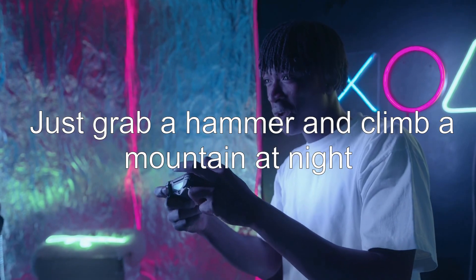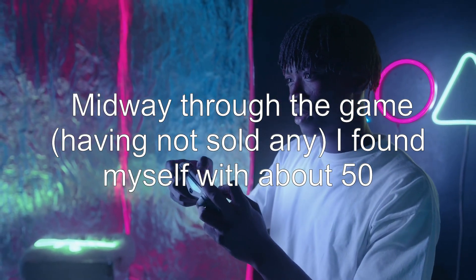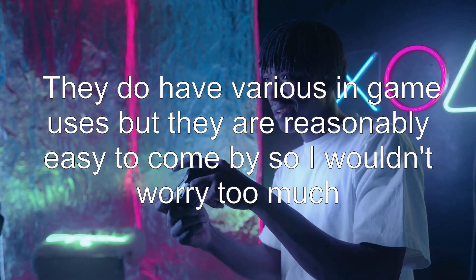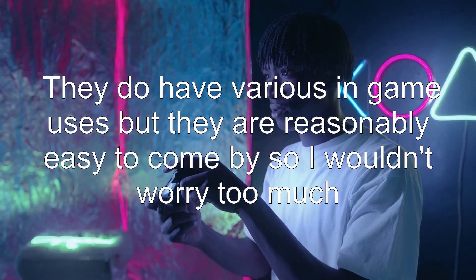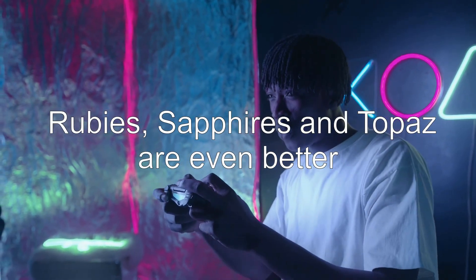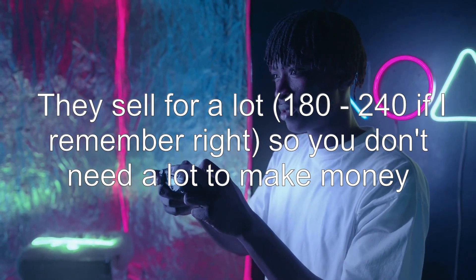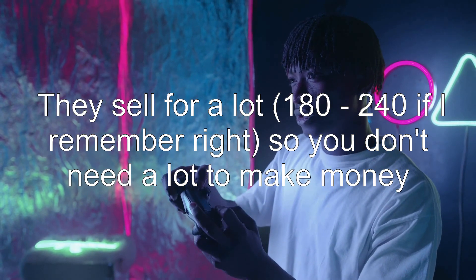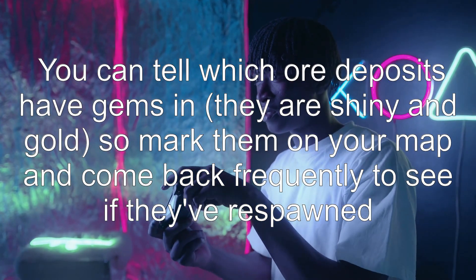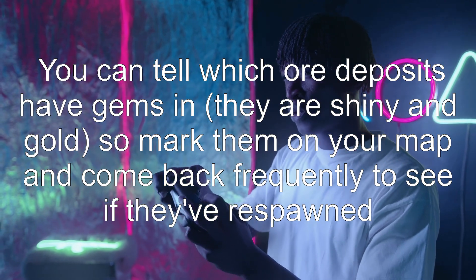Just grab a hammer and climb a mountain at night. Midway through the game, having not sold any, I found myself with about 50. They do have various in-game uses but they are reasonably easy to come by so I wouldn't worry too much. Rubies, sapphires, and topaz are even better — they sell for a lot, 180 to 240 if I remember right, so you don't need a lot to make money. You can tell which ore deposits have gems in them — they are shiny and gold — so mark them on your map and come back frequently to see if they've respawned.